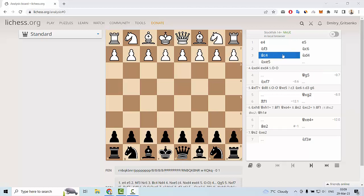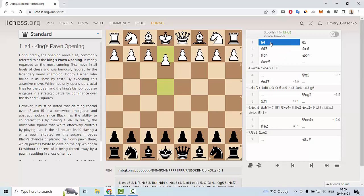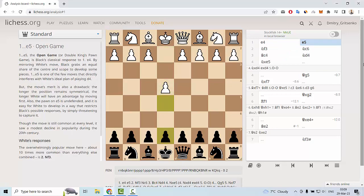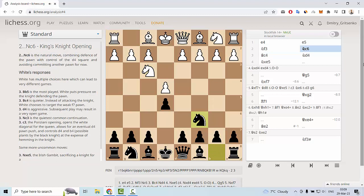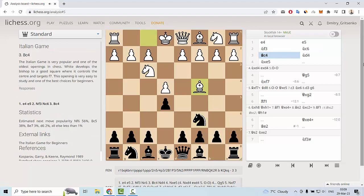We are playing for black. After e4, e5, knight f3, knight c6, and bishop c4 — one of the most popular moves in this position. Of course, we can play the Italian game with bishop c5, or maybe knight f6, which is the Two Knights Defense.